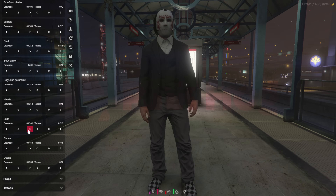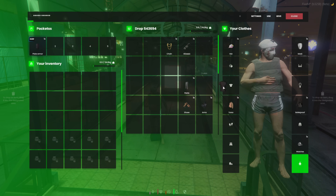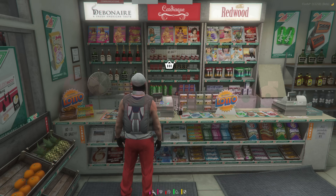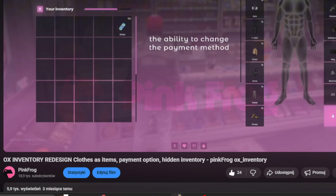Our redesign is fully compatible with any skin system. When creating a character or updating your outfit in a clothing store, you'll automatically receive items that contain all the information about your current outfit. We've also added options like choosing your preferred payment method in stores, automatically hiding hair under hats, and covering your face with masks. But you already know that from part one.